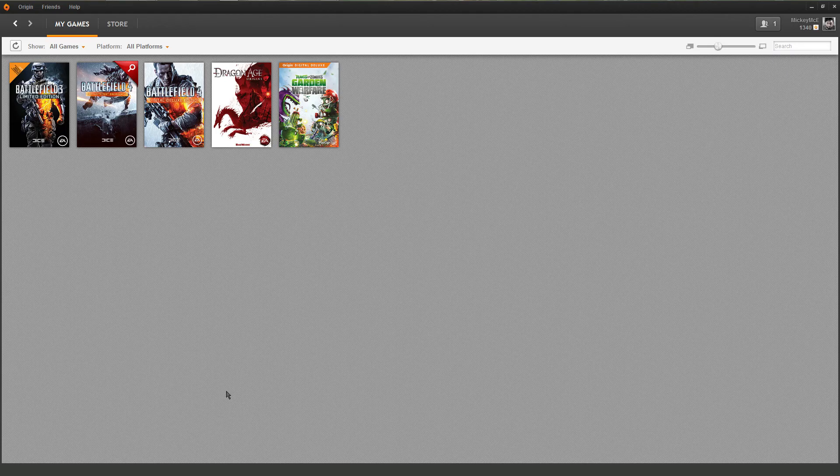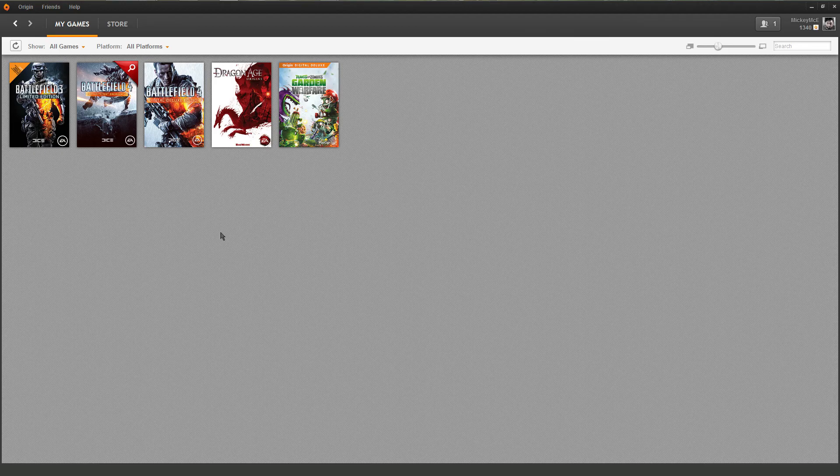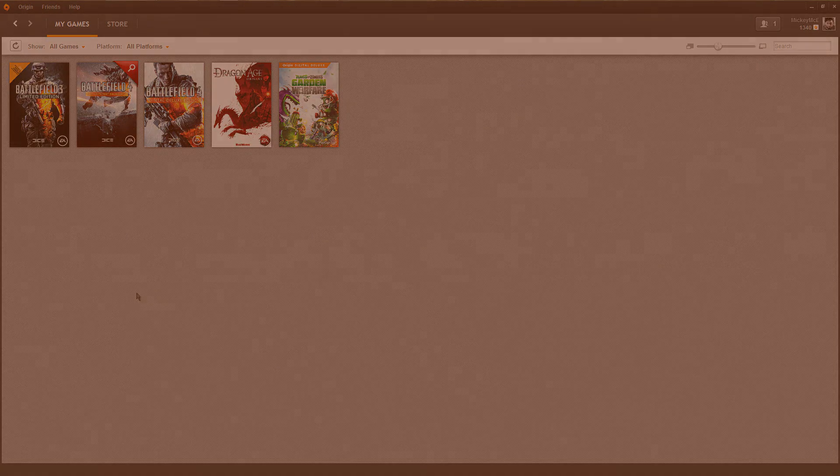I also wanted to mention another issue that it seemed to fix, which is kind of weird. I was having an issue where my mouse would escape the screen as I was playing the game, and I had actually installed software to fix that. Unchecking that box seems to have also fixed my mouse escaping to a second screen. Just wanted to throw that out there as well. Thanks for watching.